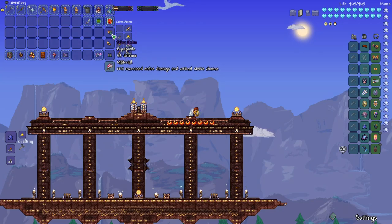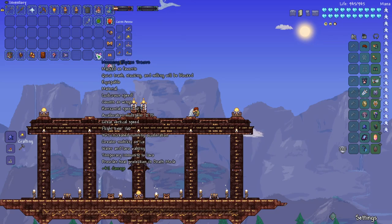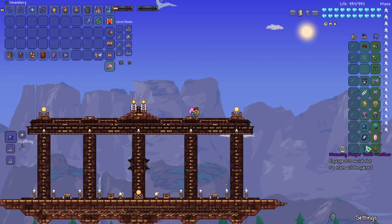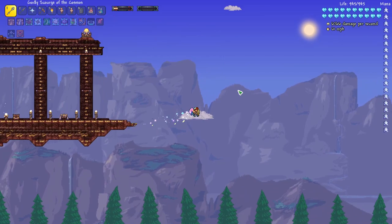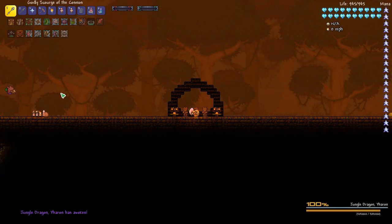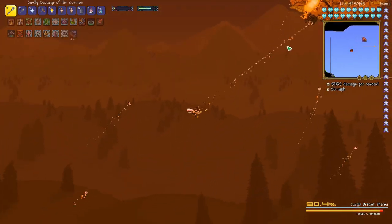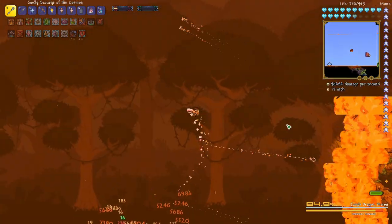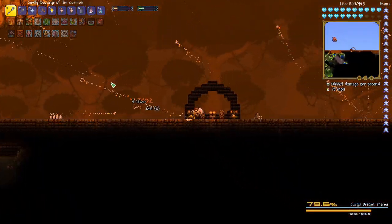Now let's put on Yarren Phase 2 gear — Silva Armor for the melee class — and switch Elysian Tracers on for Celestial Tracers. This is all gear we would have when we fight Yarren originally. Let's head over and try it out. You can see we're doing a consistent 70,000 damage, and because our arena is enclosed, we can still do lots of damage even when we miss, which is very nice. We're going pretty fast during Phase 1.